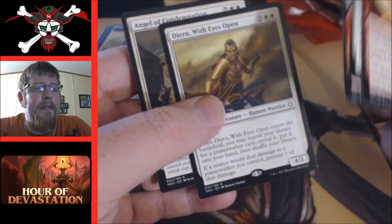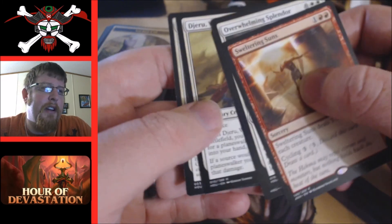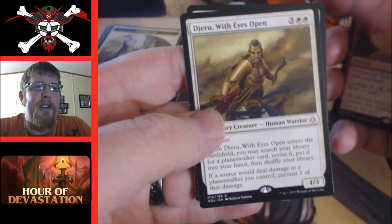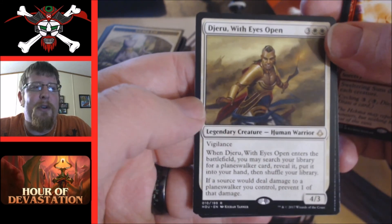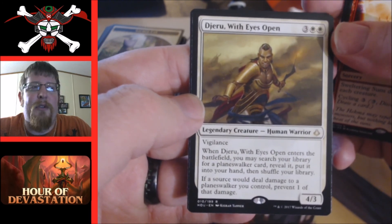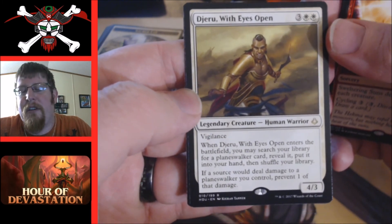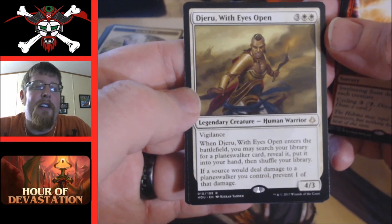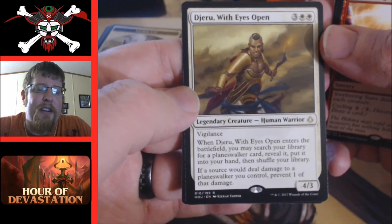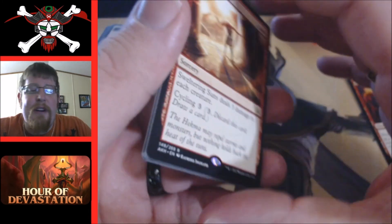Angel of Condemnation — auto-include just because it's removal. As for Djeru, we didn't open a planeswalker in our sealed pool, so in sealed I'd probably set him aside. A four three isn't bad but there are other things I could play for five mana that would be better in his spot. He has vigilance but he's just not worth it unless you have a planeswalker to tutor for.